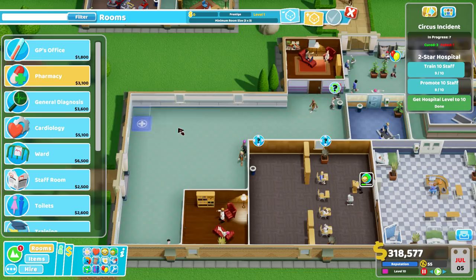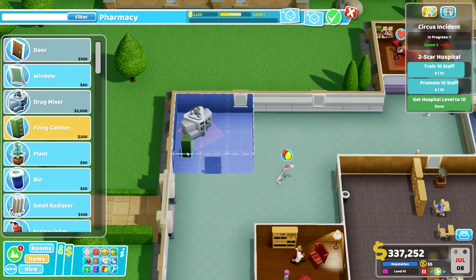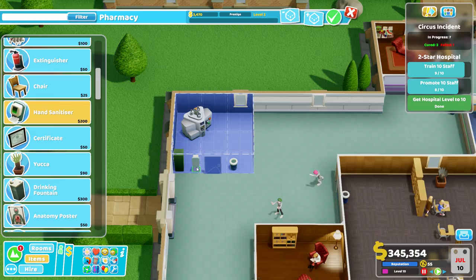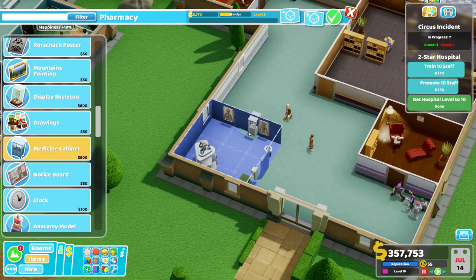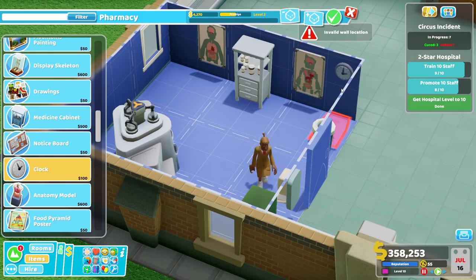There we go. Filing cabinet — we'll have one of those. We'll have a bin and a hand sanitiser. Let's get some posters in this one and get this up to level three. Medicine cabinet — what does that do? Plus one diagnosis, plus one treatment. Don't really need that in here, but actually it looks like it should go in there because you've got the drugs and stuff. Clock — there we go. Leave the hospital before you catch something — please, do not hang around too long. We're nearly there! A mountain painting — oh we're so close to level three. A chair — there we go, we need a chair.